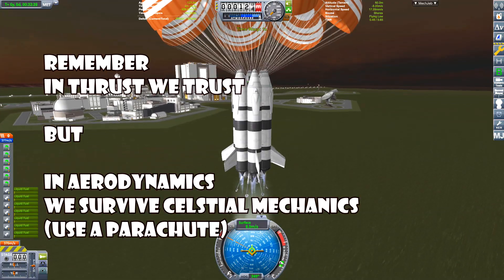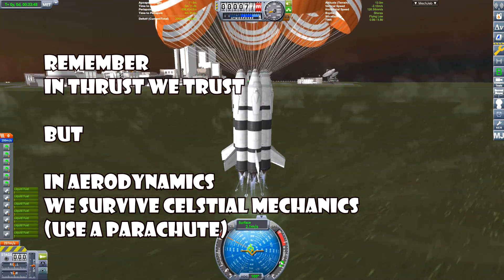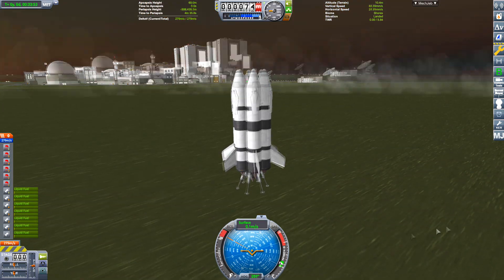So this is what we learned: in thrust we trust, but in aerodynamics we survive celestial mechanics. In other words, use a parachute. I'm Orbiter — thank you for watching.